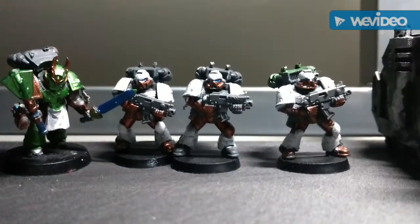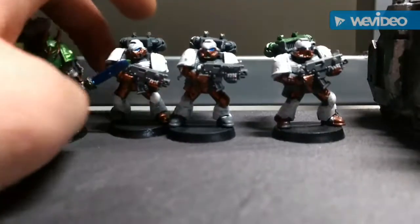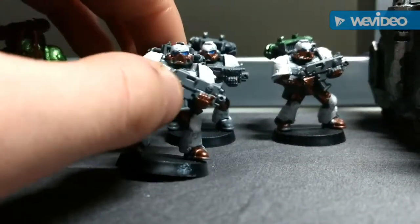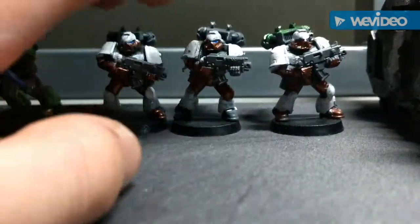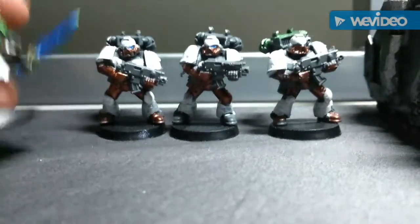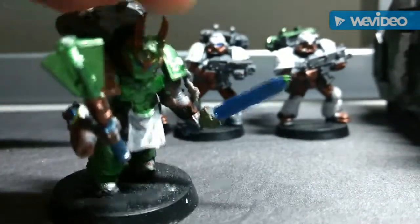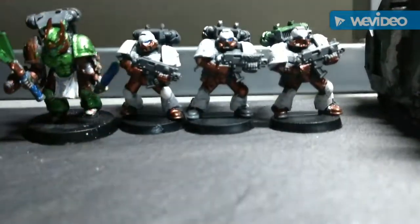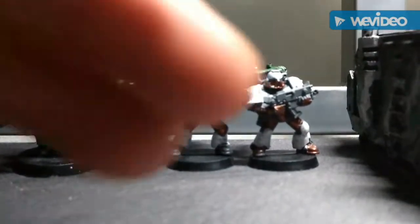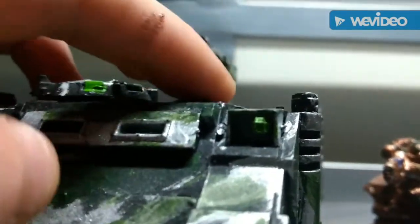They're basically assault marines but they all have bolters except for the flamer. I'm testing out this new color scheme which is bronze and white with blue eyes. These were just sloppy mess-around paint jobs, just trying it out. Of course it's green because green is my favorite color, and it does have a custom chaos home rule which I'll get into in a second. They all ride in a razorback equipped with large blast cannons.